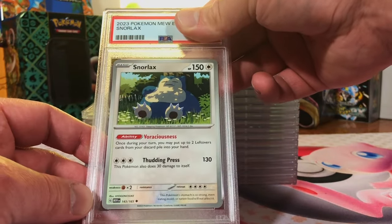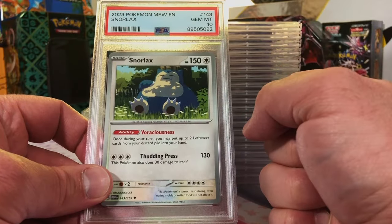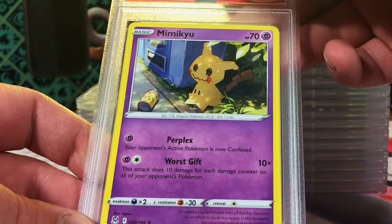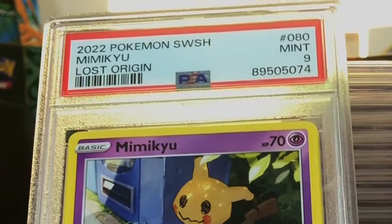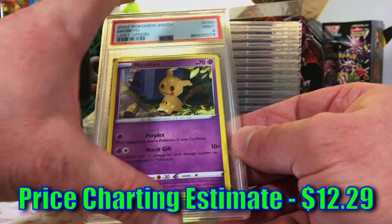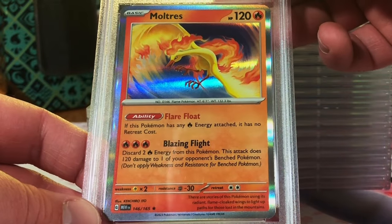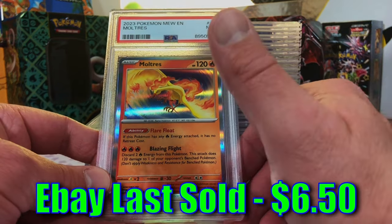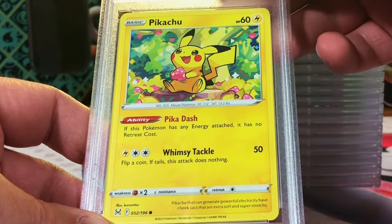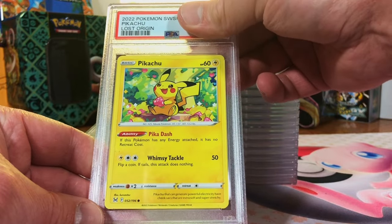Snorlax uncommon from 151 - love this Snorlax, this has got to be a 10. Gem Mint 10 - that's what I was hoping for! Mimikyu non-holo rare from Lost Origin - it's got to be a 10. Mint Nine - we'll definitely take that. Moltres holo rare Scarlet and Violet 151 - this looks like a 10 to me. Mint Nine - we'll take it, love these 151 cards.